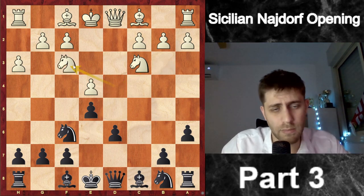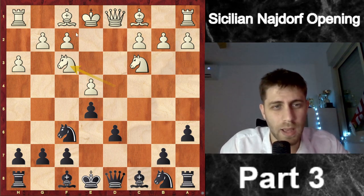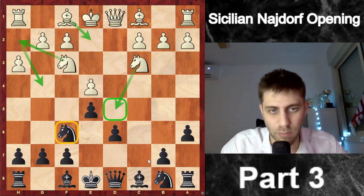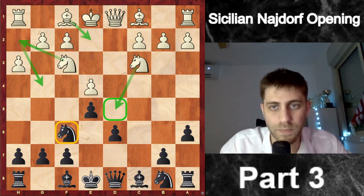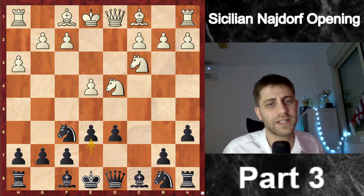Also Nf3 can be possible, with the idea in the near future to play Be2 Nh2 Ng4 and to replace this knight — to bring it to d5, the most important square for white in this Sicilian Najdorf opening. I played after h3 the move e6, and now things start to get very aggressive.